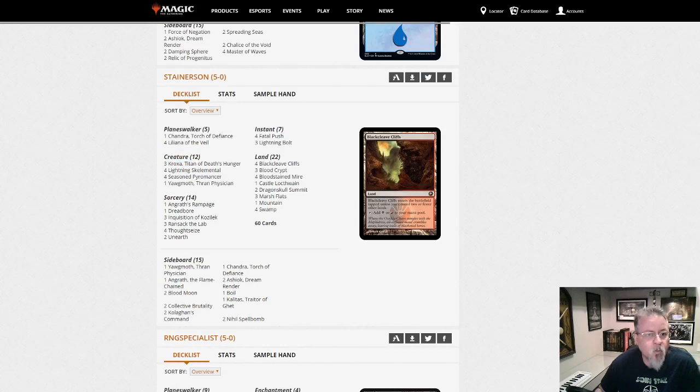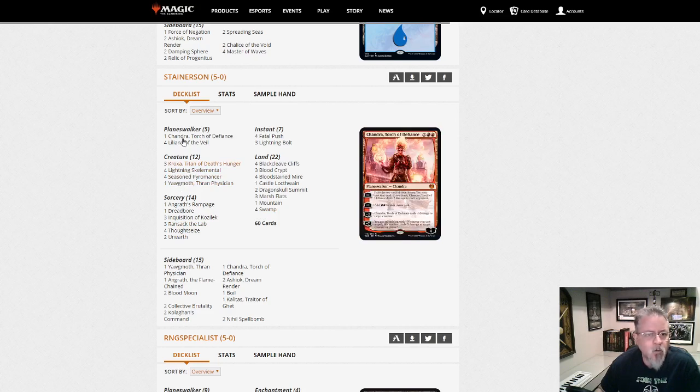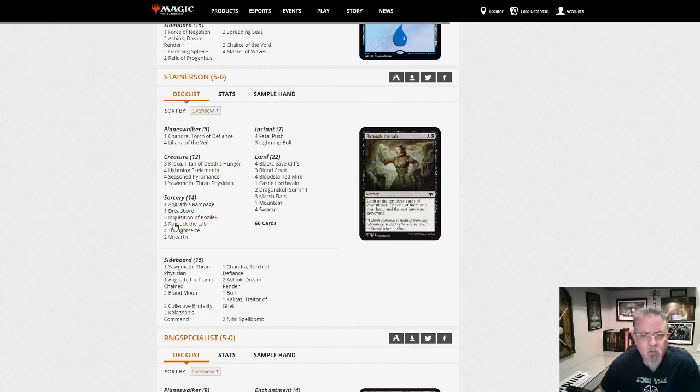Stainerson with — Pyromancer? Yawgmoth? This is another Black-Red Unearth deck, not as heavy on the Unearths. This is really a Kroxa deck, really focusing on Kroxa. Ransack the Labs is the black Strategic Planning — interesting.